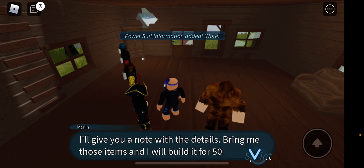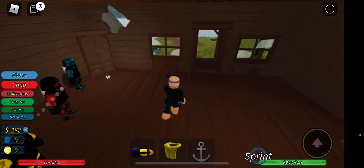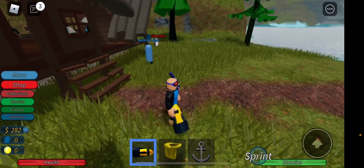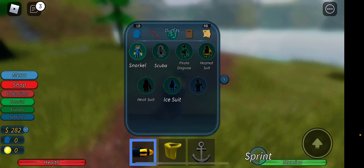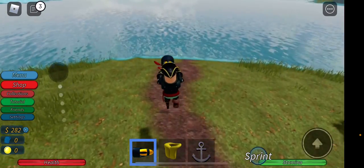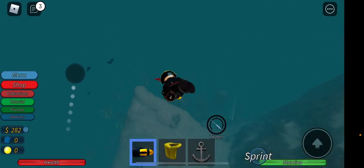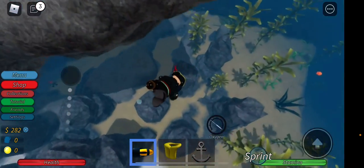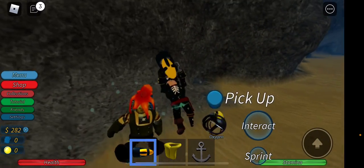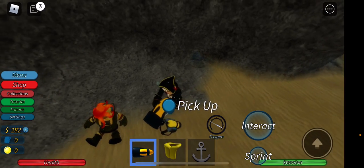Once you get the quest line, the first thing you want to do is equip your prior suit. By the way, you might need almost everything — you need the toxic waste suit, the lava suit, and that's it. You want to come here and collect this guy's helmet — I've already collected it — and while you're here you might as well pick up the air tank.